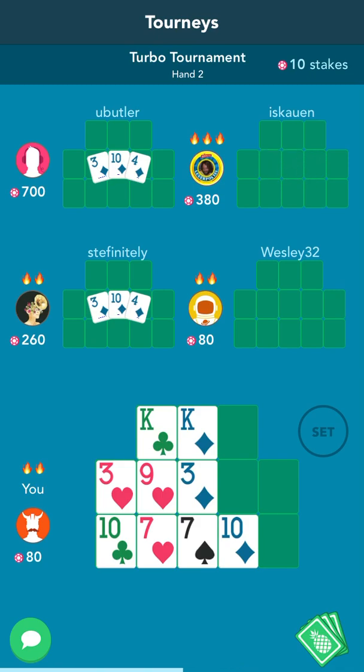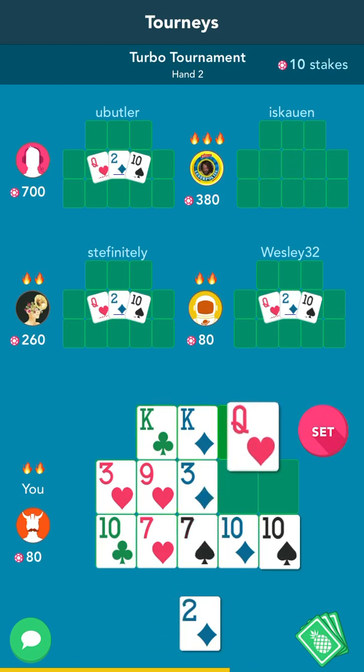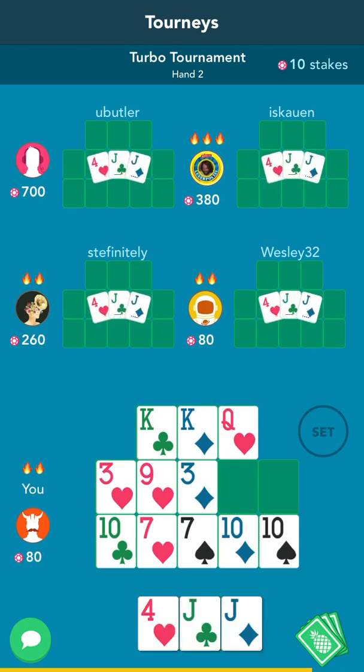Now I need a 9 or a running small pair. Catch a 9. Now in this situation, if I have 10 full, I'm going to play the queen in the front. This way I can make a full house in the middle, possibly.